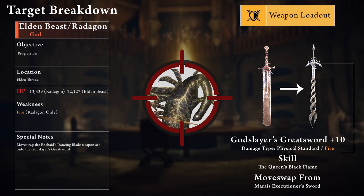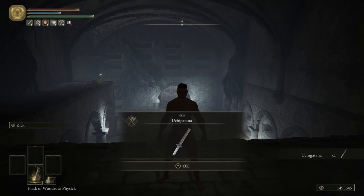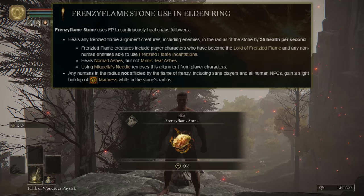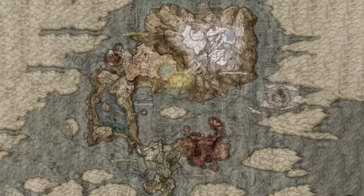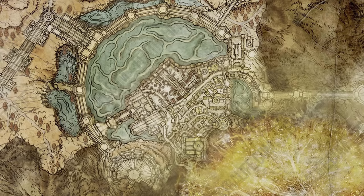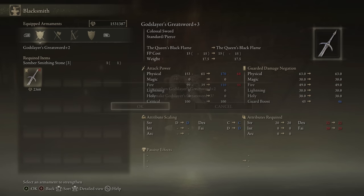Now that we've reached the Elden Beast, it's only fitting that we one-shot a God with the Godslayer's Greatsword. We're going to do this with a move-swap — a term familiar to those who've played Dark Souls — basically using the damage of the Godslayer's Greatsword in the movement of the AOW's Dancing Blade that hits multiple times. In theory, this will be enough damage to one-shot both Radagon and the Elden Beast. Radagon has a little over 13,000 HP and the Elden Beast has over 22,000 HP. We need the Uchi Katana in Limgrave in our offhand to make the move-swap work. We also grab the Frenzy Flamestone from northeast Liurnia, which constantly builds up Madness to proc the Black Dumpling. For the Godslayer's Greatsword upgrades, I grabbed the Somberstone Miner's Bell Bearing 3 from the Mountaintops of the Giants for Somberstone 5s and 6s, then the Somber Ancient Dragon Smithing Stone from the Capital of Ash — and with that I had everything needed to upgrade the Godslayer's Greatsword to plus 10.